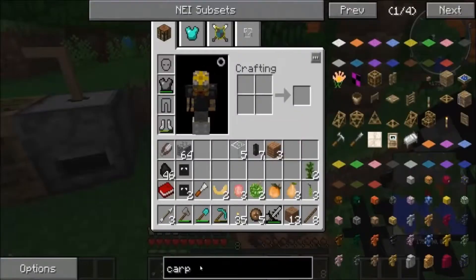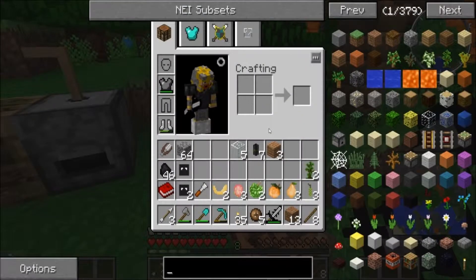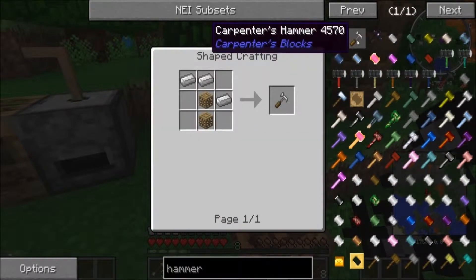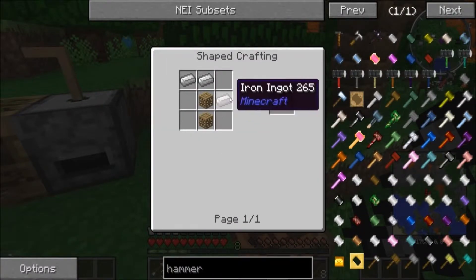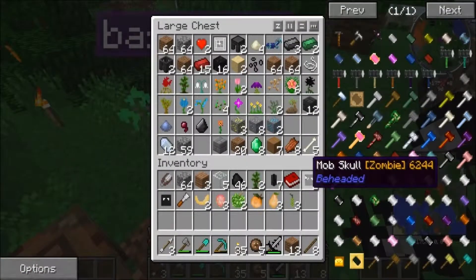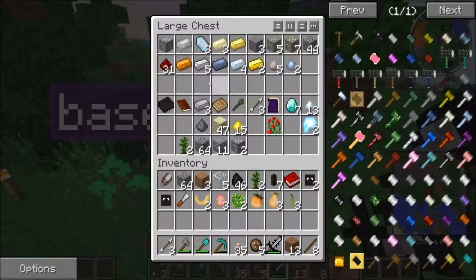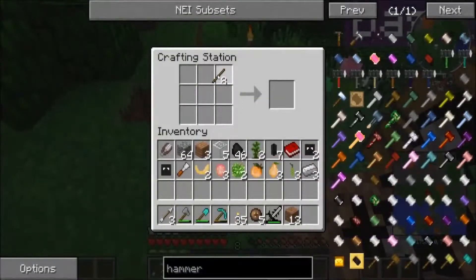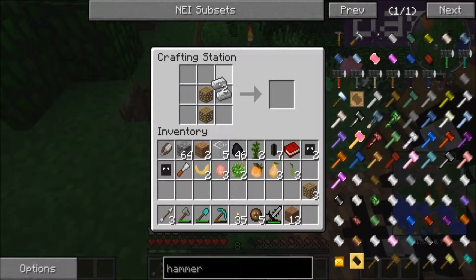If I make a hammer, how do I make one? A carpenter's hammer is two carpenter's blocks and three iron ingots. I believe I have the iron ingots needed for that. Yep. And now I just need the carpenter's blocks. There we go. That was fairly easy.